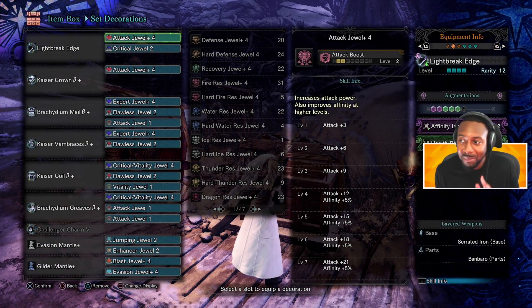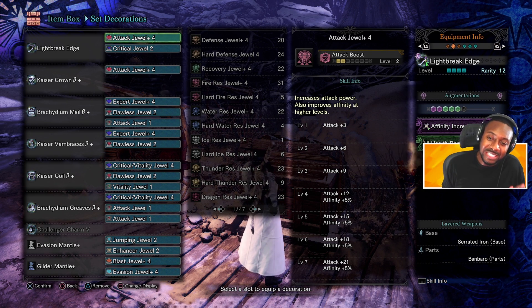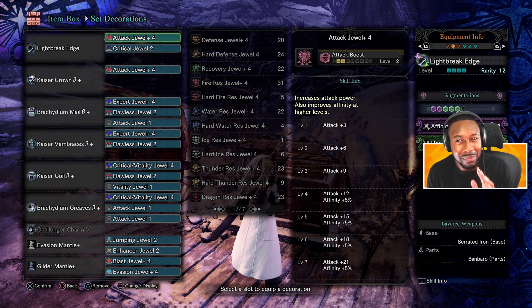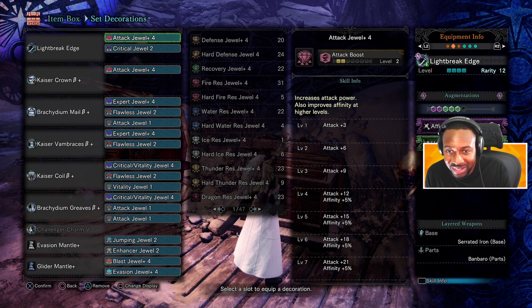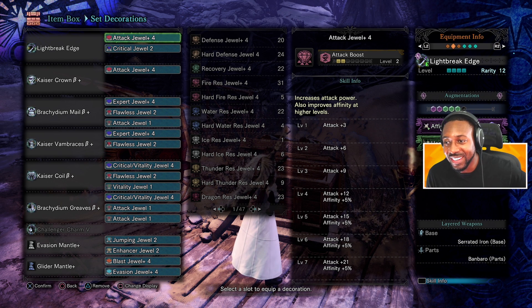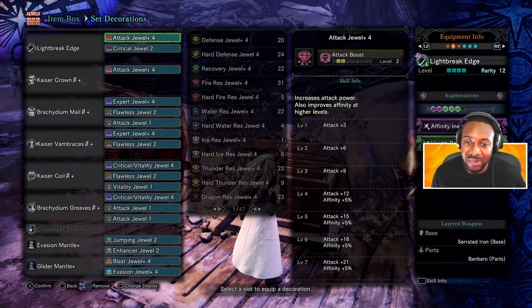Say you want to make some crispy builds like this — this is my bread and butter master's touch set. You got two attack 4s on it, two expert 4s; these builds are possible. If it's your first attack 4, comment 'indeed' below, because I know you're excited. If you have more than one expert jewel, comment 'let's go,' because I want to see how many people are excited to get their first jewels.